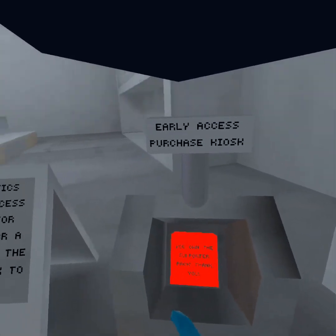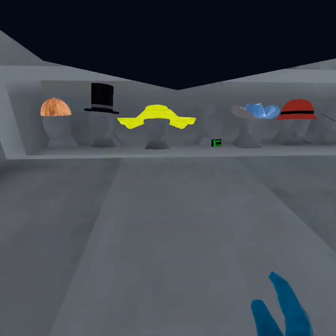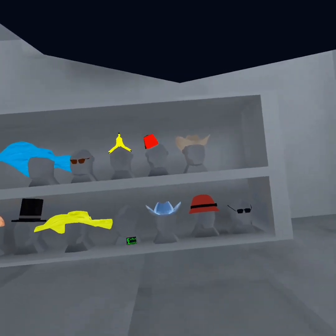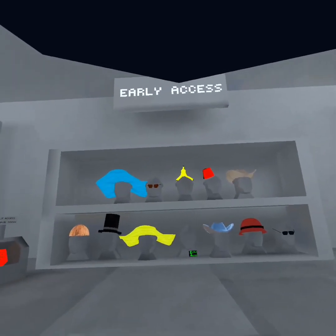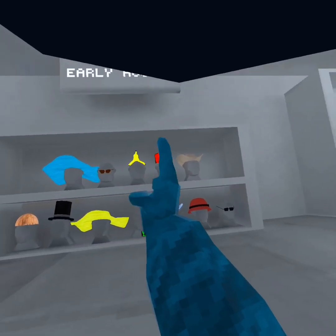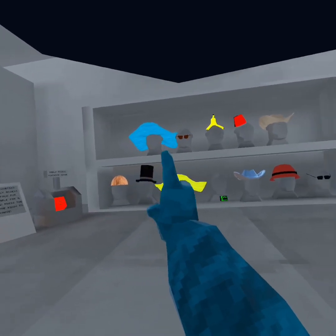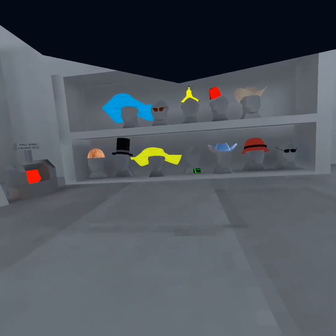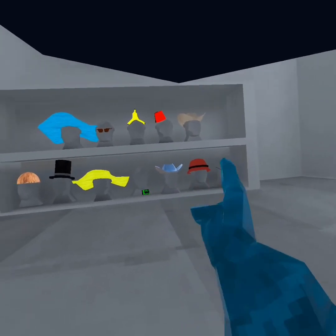So it's $10 for all these. We have the hat, that hat, we have the glasses, we have the banana, whatever that is, cowboy hat, coconut, top hat, another hat, Early Access badge, the silver cowboy hat, that hat, and glasses.